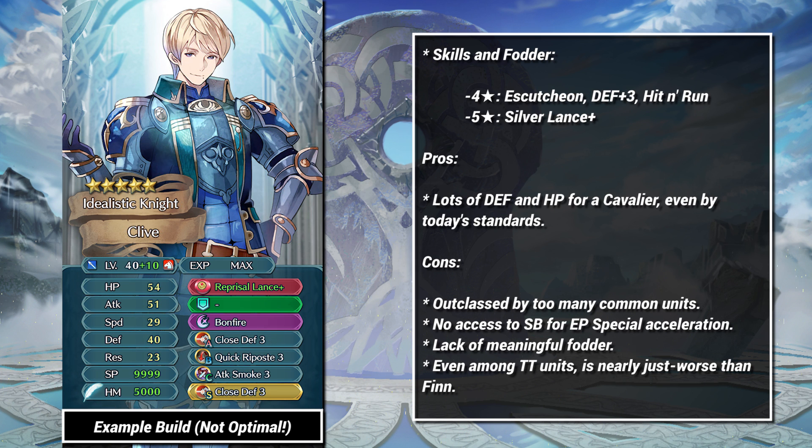Likewise, Clive is underwhelming, even at plus 10. He faces stiff competition from units like Lucas, and even within the Cavalier category, he has to deal with Silas at 4 star. Clive has good art, but a very lackluster base kit, and no access to the skills which really make enemy phase walls good.